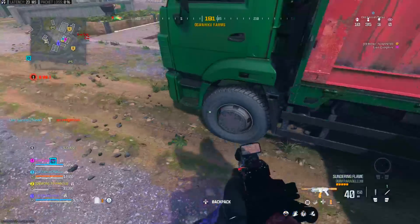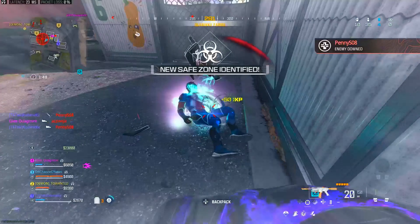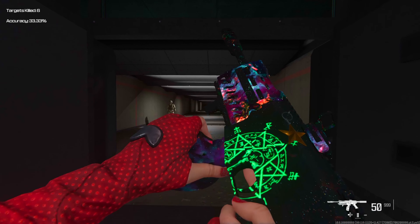Since the update, there's a new AMR 9 class that everyone's been using because it has no recoil and currently one of the fastest TTKs in the game. Trust me, you're gonna want this build because this thing is OP.